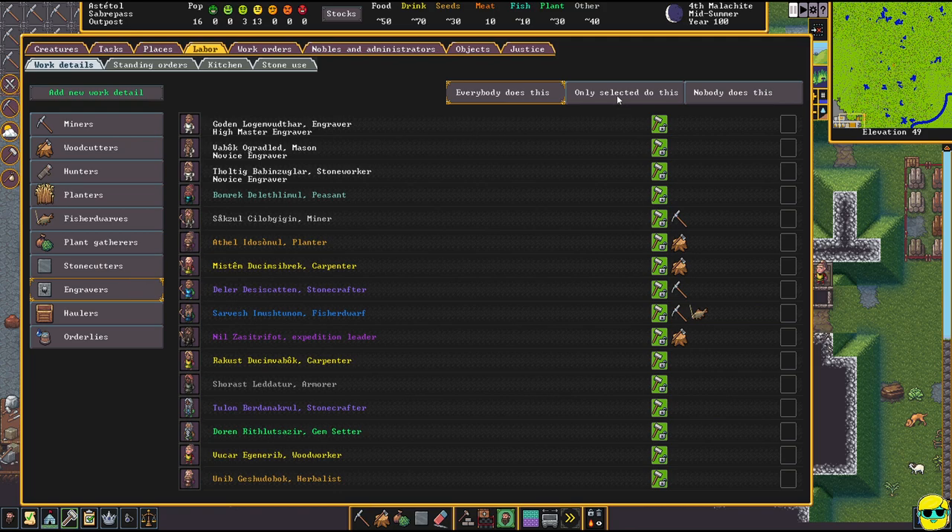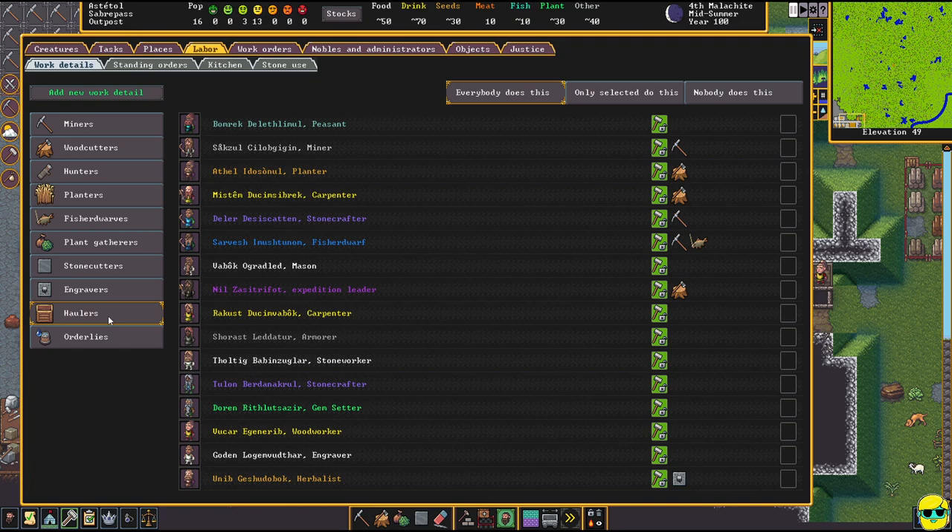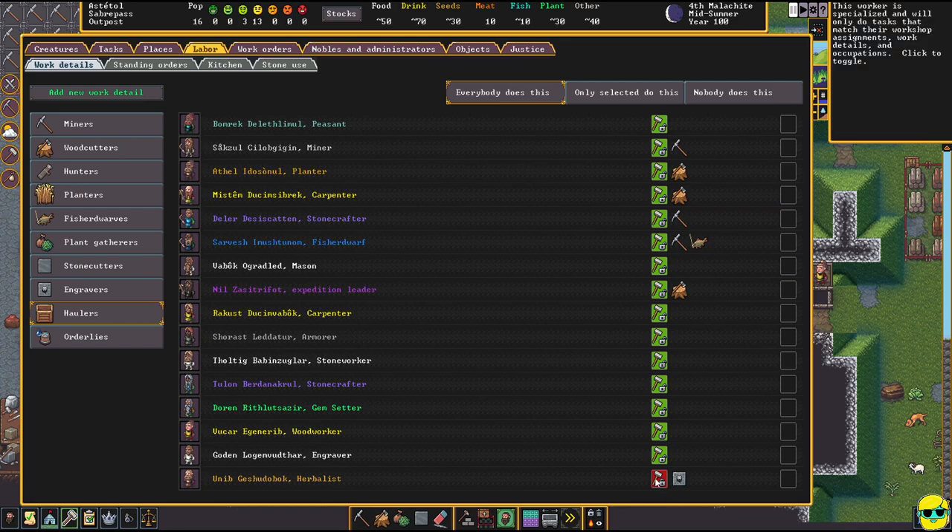For engravers, I'm going to say only selected can do this, and I'm going to pick this herbalist — they're going to be my engraver. I love to assign one engraver early so they become amazing and can do it rapidly. What does an engraver do? They smooth and detail carve beautiful reliefs and intricacies into the stone, making the area more valuable and attractive. I want one person doing this the whole game. This person is specialized — no hauling — only engraving.